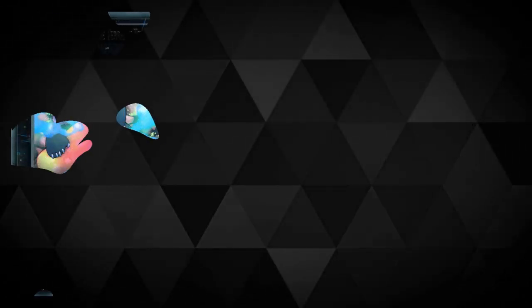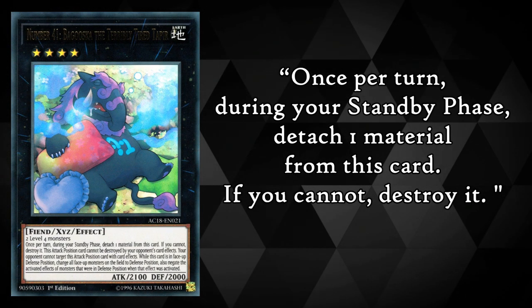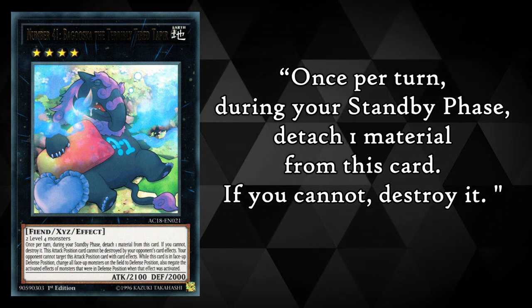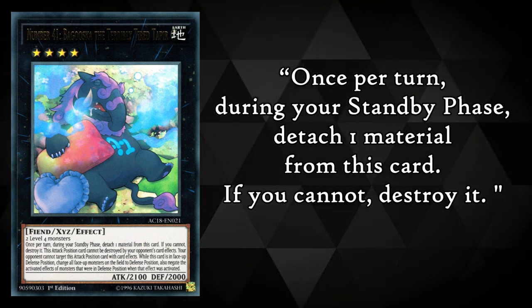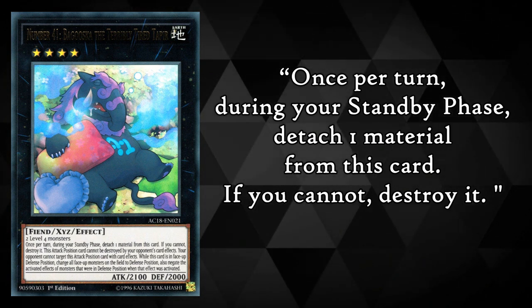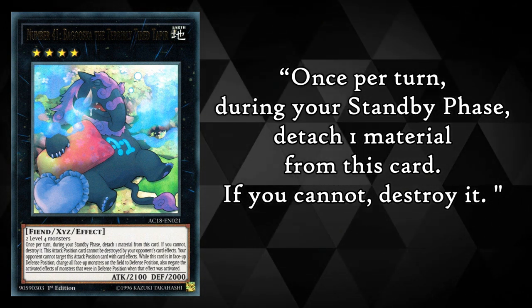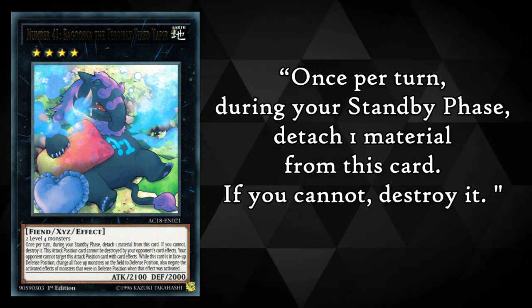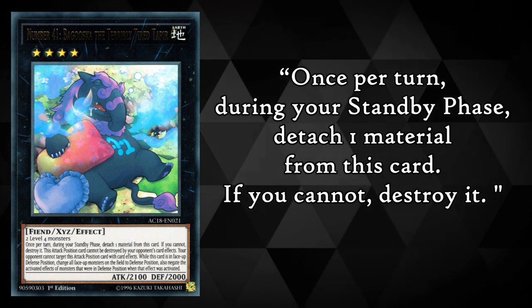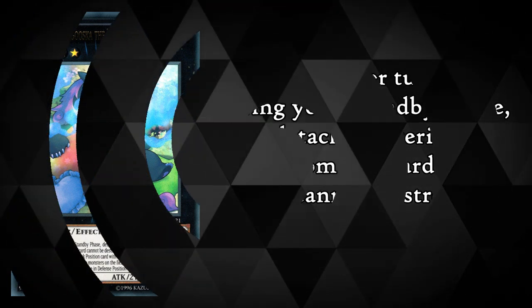One example of a maintenance cost can be seen with Baguska, whose effect reads: once per turn during your standby phase, detach one material from this card; if you cannot, destroy it. As you can see, there is a cost to keep Baguska on the field, and that is to detach one material during your standby phase. That means that even if Baguska's effect is negated, it will still need to detach as normal, as this is a cost and cannot be negated.